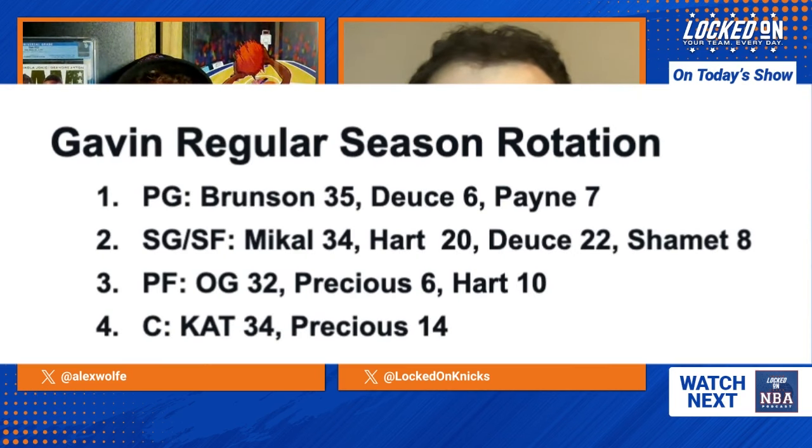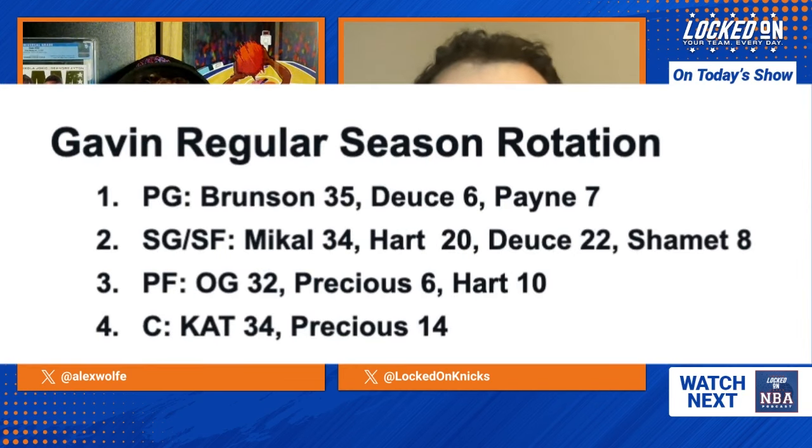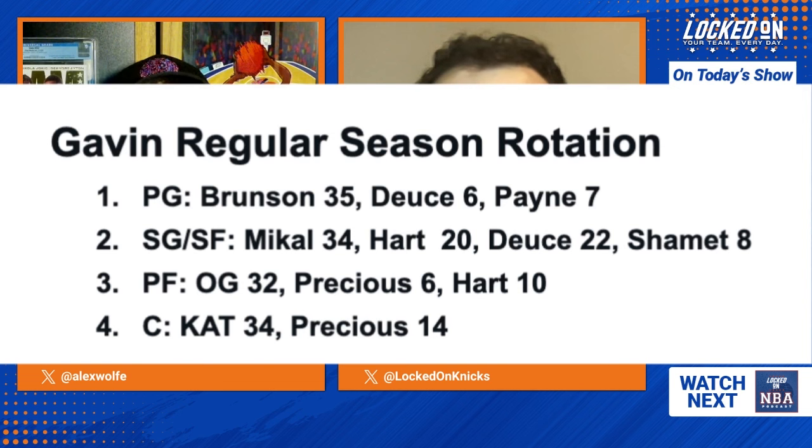Flipping to the wings — there's not a ton of debate, but there was internal debate about how much Landry Shamet plays. Gavin initially didn't have him in the rotation, posted his draft to Twitter, and got pushback. He reconsidered — it probably won't be an eight-man rotation to start the year. Night one against the Celtics, Thibodeau might just play his best guys. But long-term it's more prudent to try a nine-man rotation. Gavin has OG listed as his power forward on defense, Hart as the nominal power forward on offense — just how he structured it.